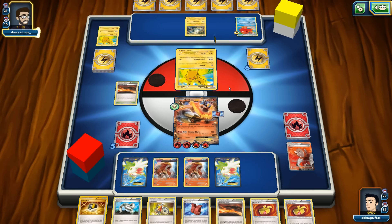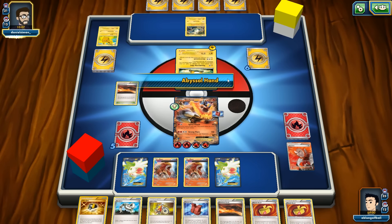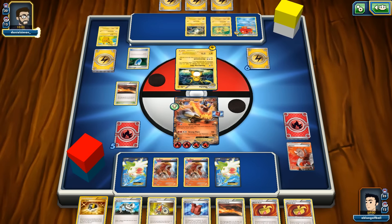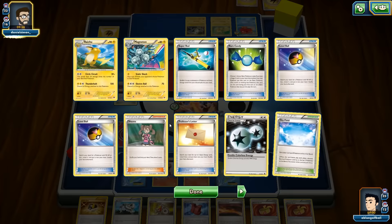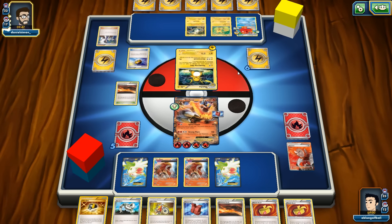We could get hit with Thunderclap, or Rare Candy into Magnezone — that would be brutal. VS Seeker goes for Sycamore — no Lysander in sight yet. Wait — a full-art Lysander was in his hand! He didn't have Rare Candy but does have Magnezone and may be digging for it. Another Raichu appears — one from Generations.